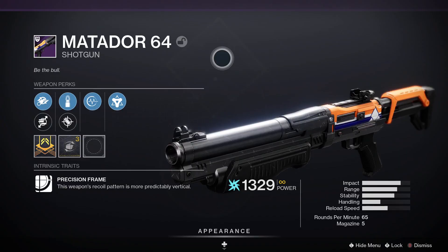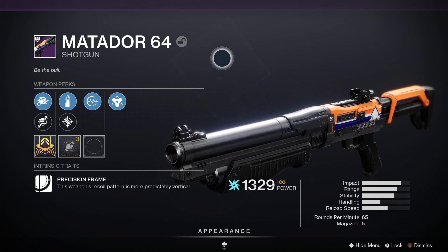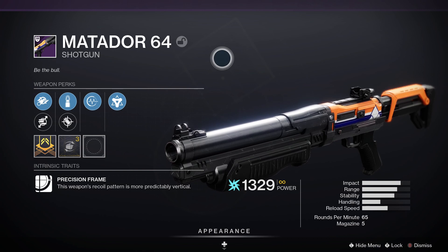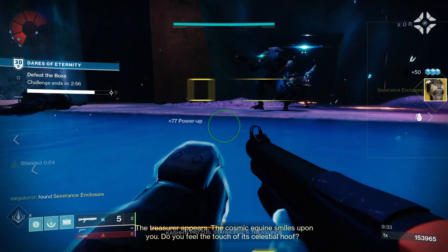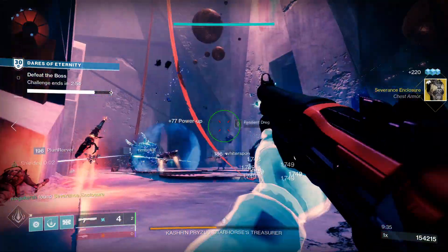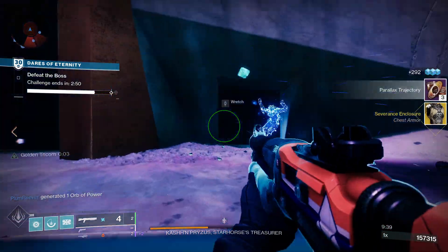The Matador 64 is a legendary energy shotgun that deals arc damage with a precision frame, meaning the weapon's recoil pattern is much more predictably vertical. Looking at the stats: 80 impact, 68 range, 53 stability, 49 handling, 53 reload speed, and it's a 65 rounds-per-minute shotgun with 5 in the magazine.